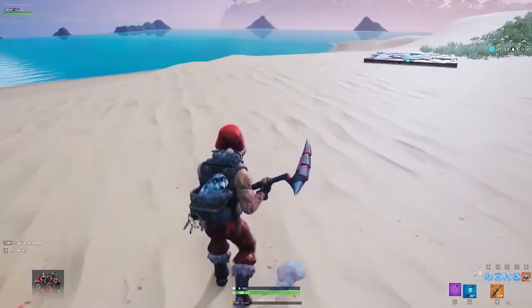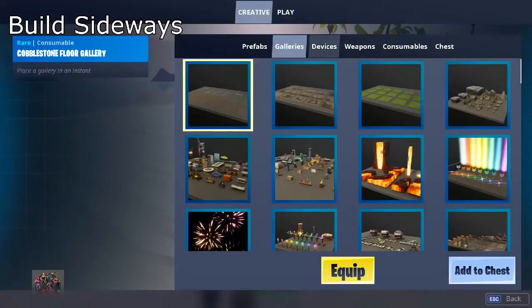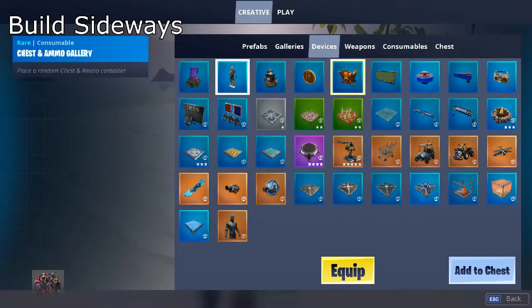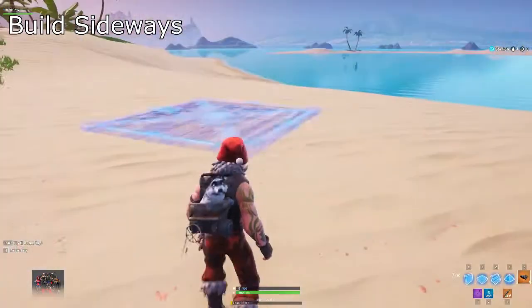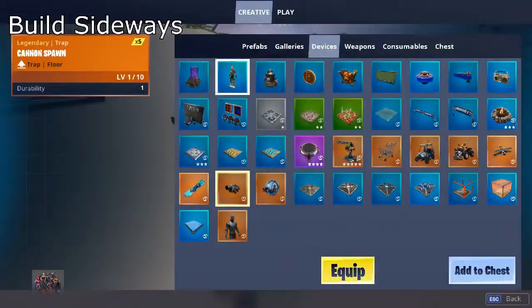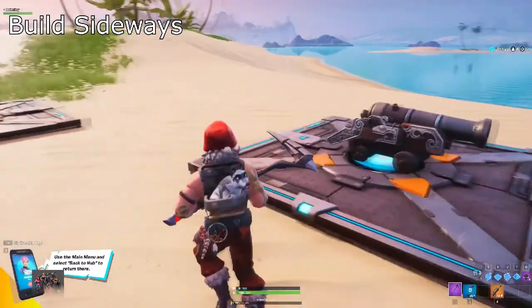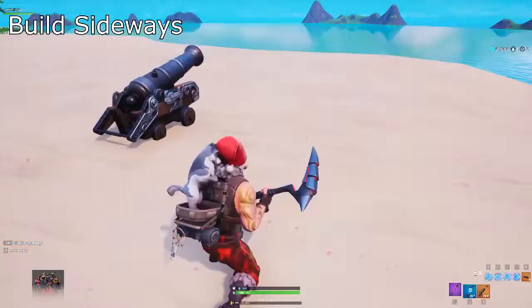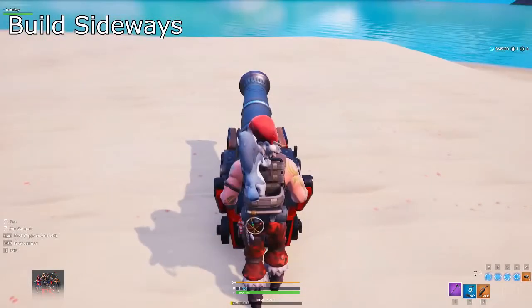Alright guys, in this next glitch I'm going to be showing you two glitches in one — that's how great this glitch is. So all you have to do is go to devices. This time you don't want a Baller, you want to get yourself a cannon spawn. So grab the cannon spawn and then place that down. Then grab a couple items that you want to build, because this will allow you to build sideways using this glitch. I'm going to grab a launch pad. Now that you have all your materials, all you want to do is hop into your cannon like so.